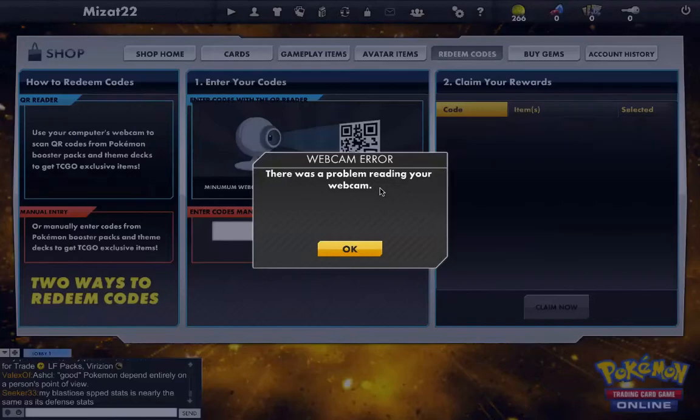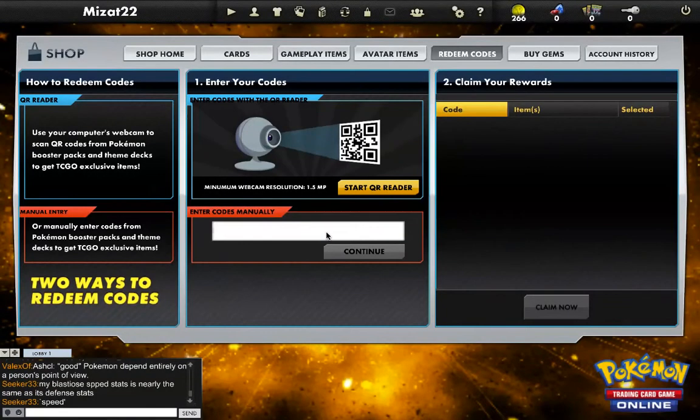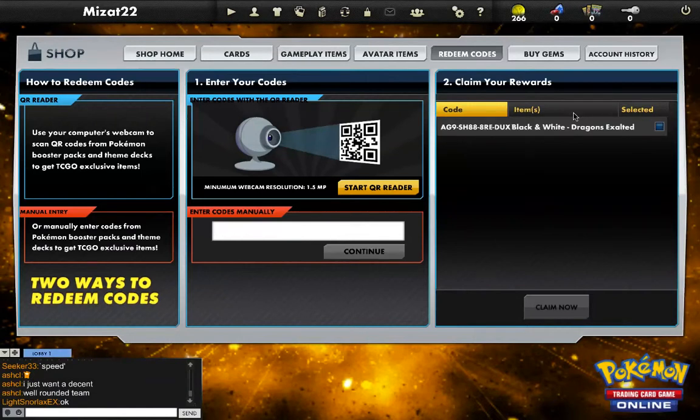Or you could do the QR reader. Never mind, I can't because my webcam is being used. I'm just showing you — I fail at typing, guys. This isn't my computer but it's almost the same computer I have, so the keyboard's a little weird. Maybe I'll just edit this video past this part because right now it's fail. Alright, see I typed that in.